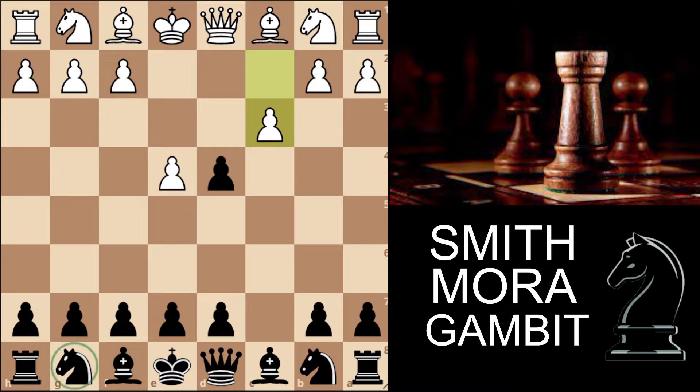Here we have the option to go knight to f6, and after e5 we go knight to d5, then c captures on d4, transposing back to the Alapin Sicilian, also known as the c3 variation of the Sicilian Defense. But there's no need for that — we simply capture on c3.